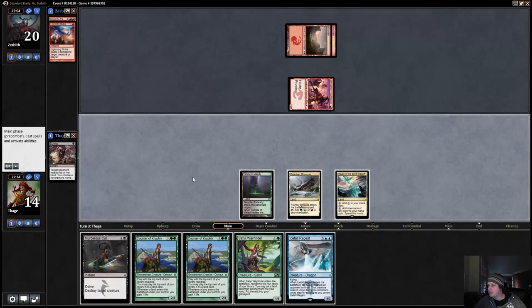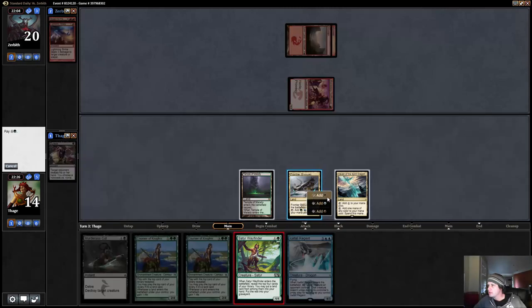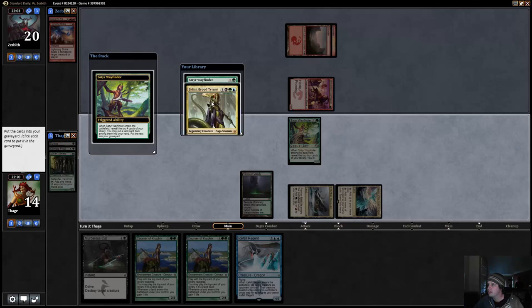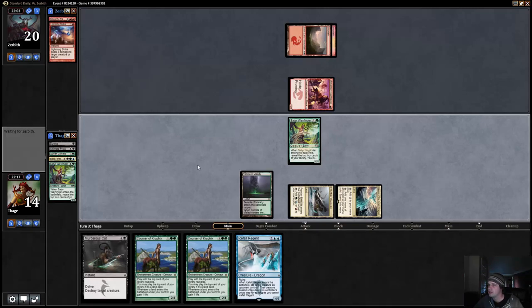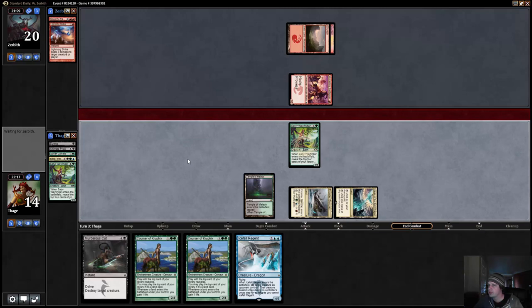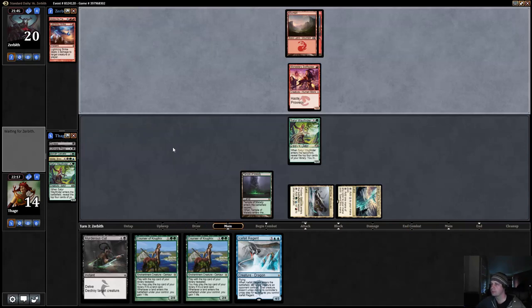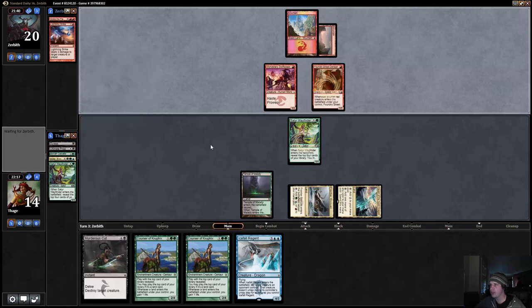We might still just want to make that play actually. No land — that's kind of a beat. We have two Den Protectors left in our deck, didn't mill over any Icefall Regents. Given that we have Den Protector, I think we want to leave the Courser. Denizen's fine, we have that mostly locked up.